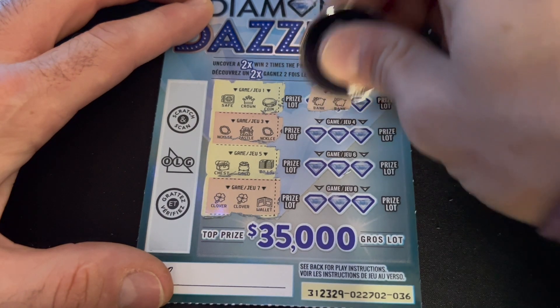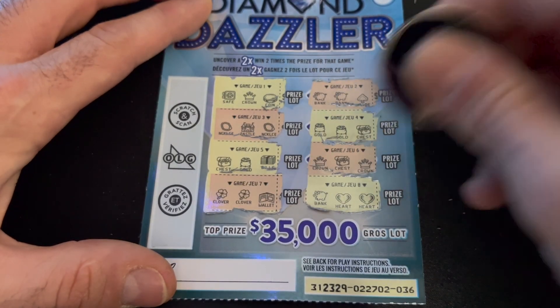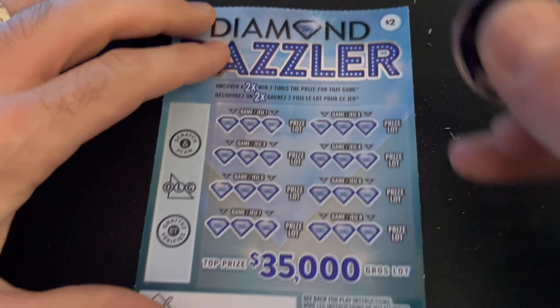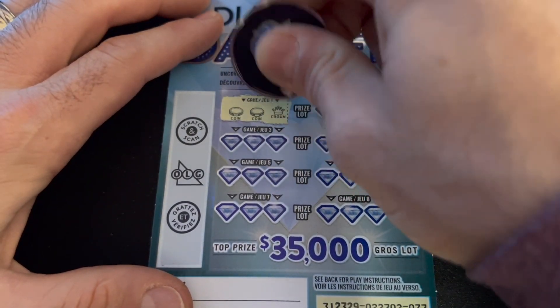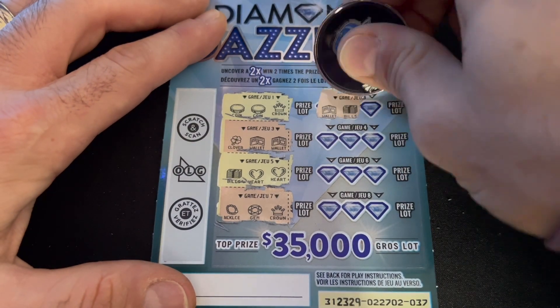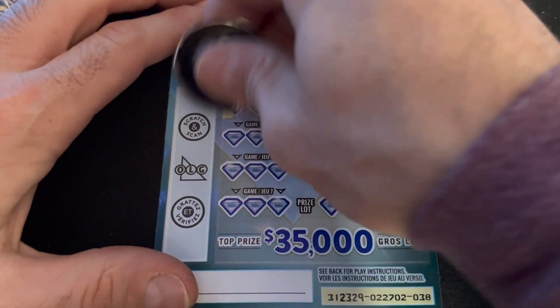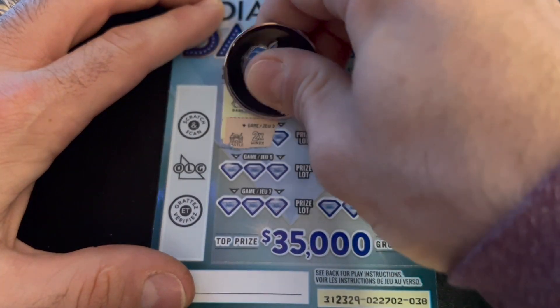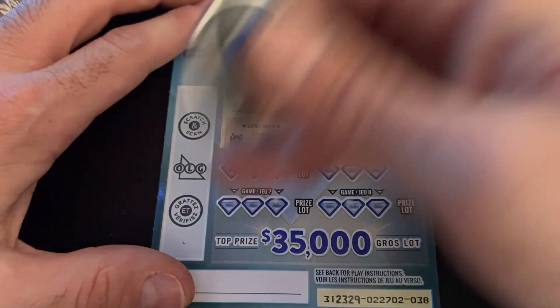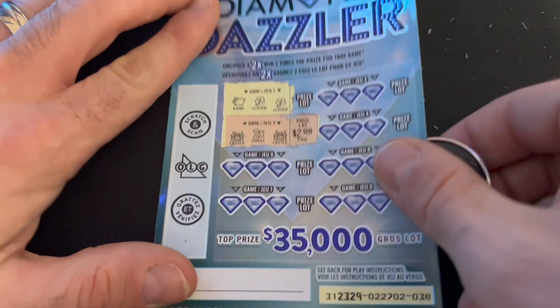Nothing. Two necklaces and a crown — nothing. Two clovers and a wallet. Two piggies and a spade. Two gold and a chest. Two crowns and a chest. Two hearts and a bank. Coin, coin, crown. Two wallets and a clover. Two hearts and some bills — nope. Two bills and a wallet — not a match. No matches. Come on, there's got to be another 2x in there. Two clovers and a piggy — there it is! Two castles and a 2x. Another $4, so we're at $45 back. We're almost at that halfway point.